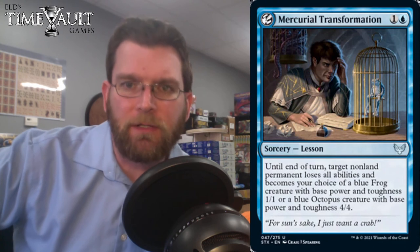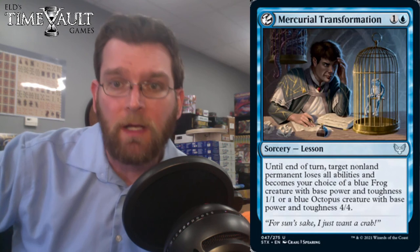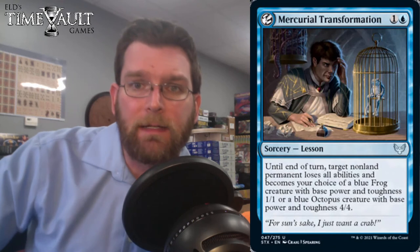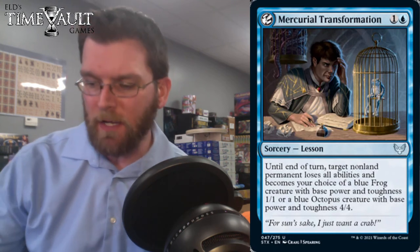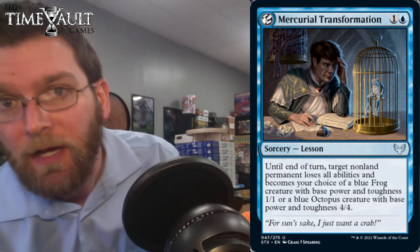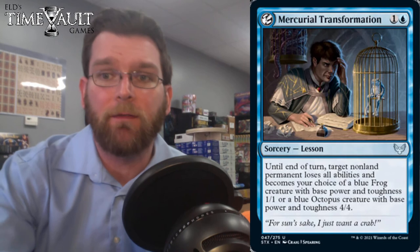Mercurial Transformation: a Lesson. Until end of turn, target non-land permanent loses all abilities and becomes your choice of a Frog with base power/toughness 1/1, or an Octopus with base 4/4. Historically not where we want to be at Sorcery speed for those mana costs, but again, you have the versatility of being able to find this with learn cards. These lessons are going to be difficult to assess — it really depends on the overall quality of the learned cards.